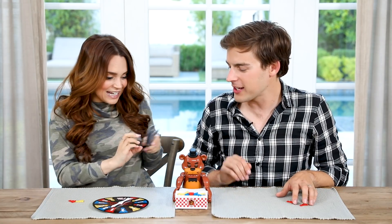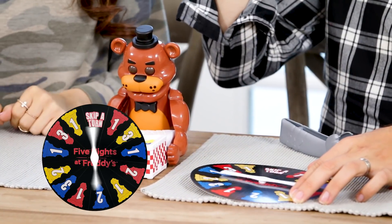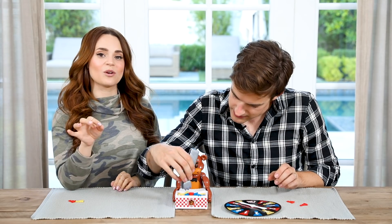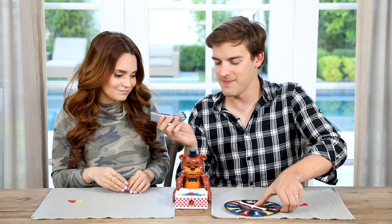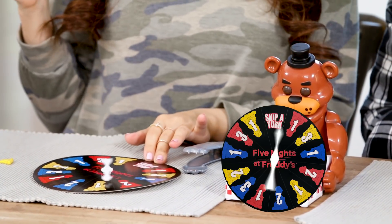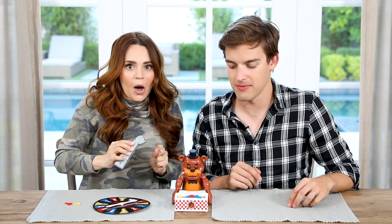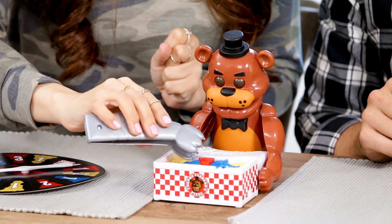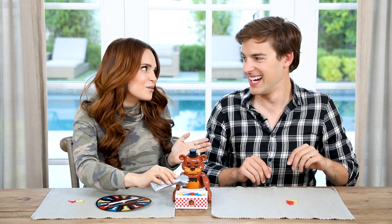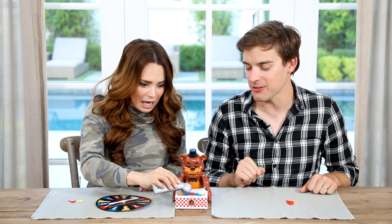MatPat has really precise control with the tongs — Ro is impressed. MatPat: Maybe it's all the eyebrow plucking — it helps me. Ro spins two blue and gets both slices easily. MatPat: I'm really good at this game. Two yellows — all the yellows are buried. Ro: Do you think he's based on weight or do you think he can hear us? MatPat: He hears everything. Ro gets one yellow and tries to be really quiet. MatPat jokes: Don't worry, you're not Purple Guy, so he won't jump out and kill you. Deep lore stuff.